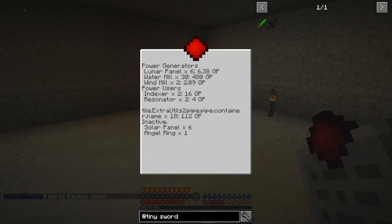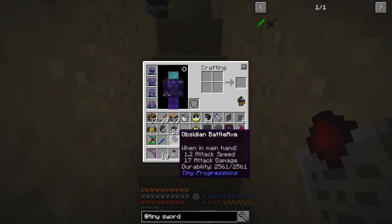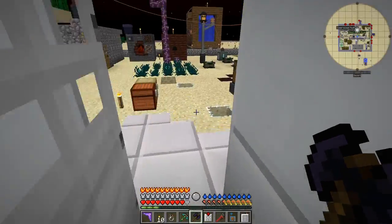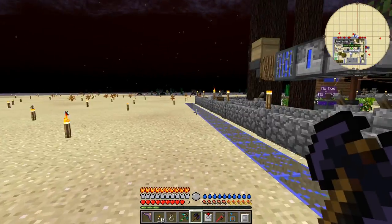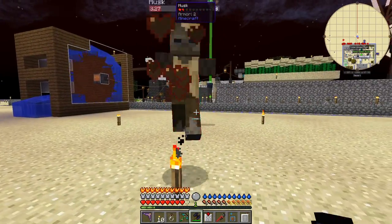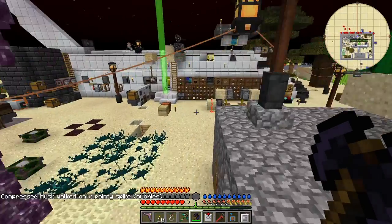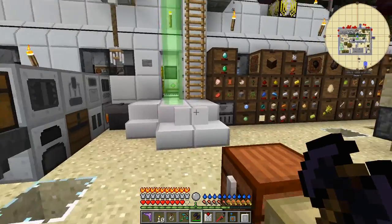If you see strange GP readings, you'll know why. It's now night time - I've got a clock to check. Let's test this battle axe! I've got enough food and my good armor on. There's a husk - let's see how many hits to kill it. Two hits - so it's not quite a one-hit weapon, but it's certainly better than the Ender IO sword. I'll put mending on it, I don't think I need anything else.